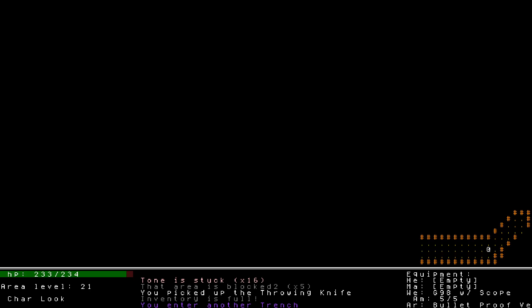Hello and welcome back everyone, Tone here. We're going to pick up where we left off in the enemy trench. We just completed chapter 2 and are starting chapter 3, where we need to take out someone with a flamethrower to aid our allies. We're on area level 21 and will see how it goes.